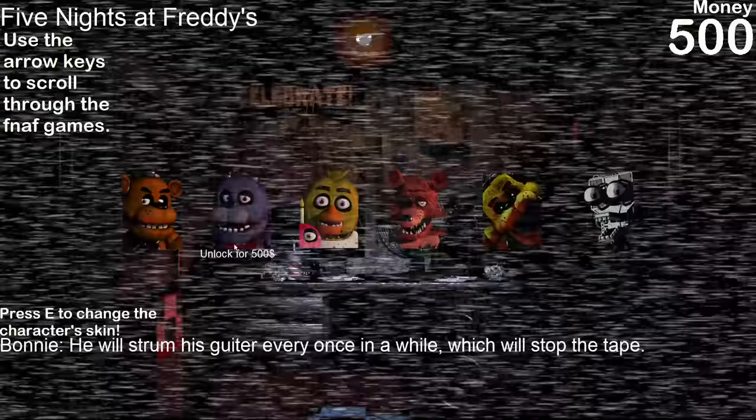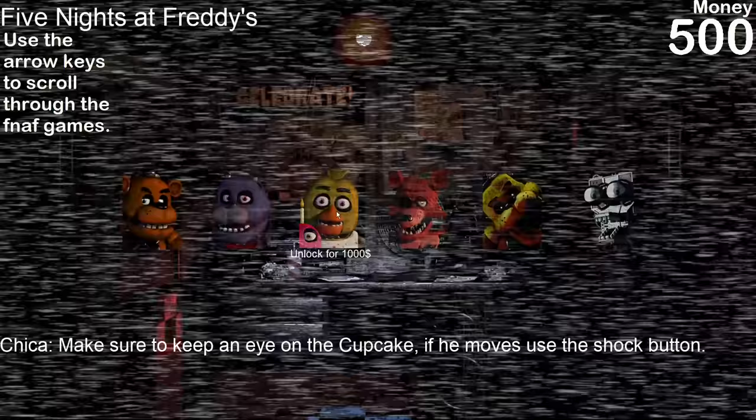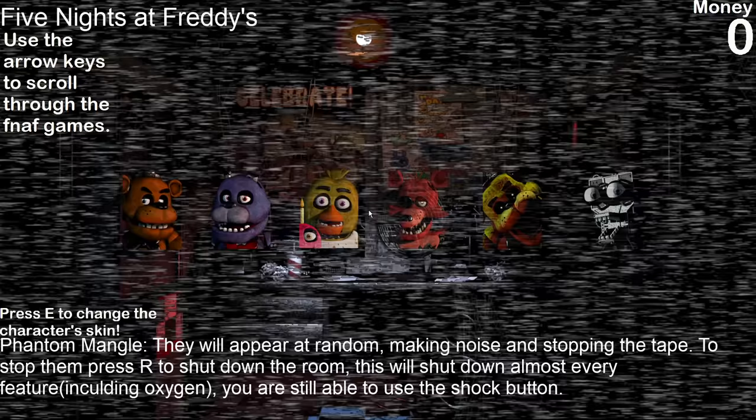We completed Freddy's salvage. I can change the character skin by pressing E. I've unlocked 500, so I can do Bonnie next. Looking at Bonnie's info — he will strum his guitar every once in a while, which will stop the tape. That's a curveball! This isn't a typical salvage game — they're throwing in little unique mechanics for each character. Also, throwing the animatronic back into the alley just sends you back to the menu.